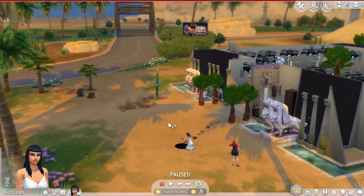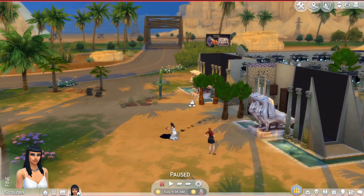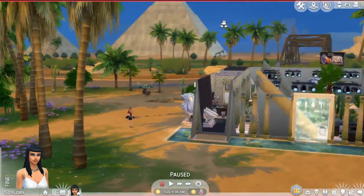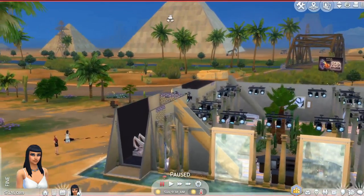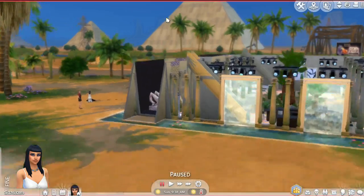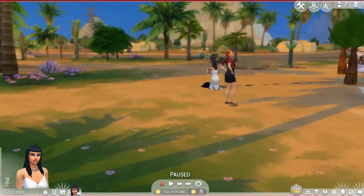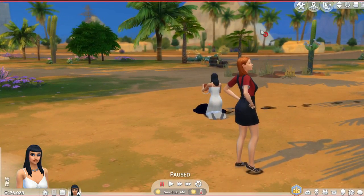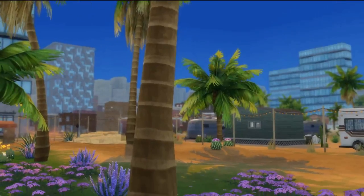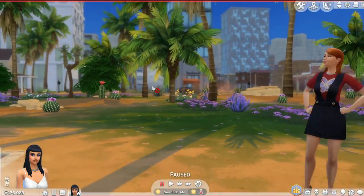I want to show you guys how cool this world transformation is. Do you remember how this world normally looks? We don't even have this bridge here normally. Before you turn around, please admire the pyramids in the distance — they're so cool. But when you do turn around, it is totally transformed. There's an old town kind of look in the back.